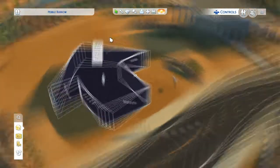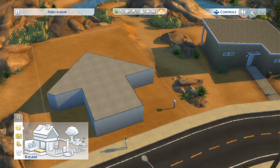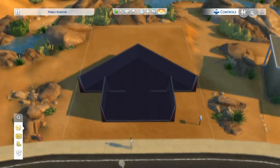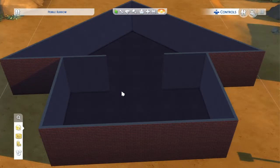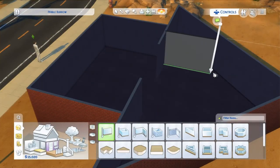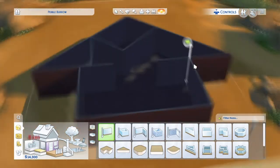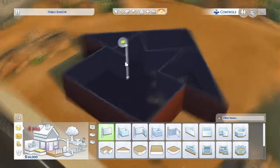Maybe the cat one, maybe the plumbob one — I'm not sure. But yeah, so this house I struggled with the shape for a little bit trying to make it even, and then I decided to do red bricks for the outside. I don't know why, I just think red bricks look really good with the arrow shape. And I didn't put a roof on it because it would cover the shape of the house.